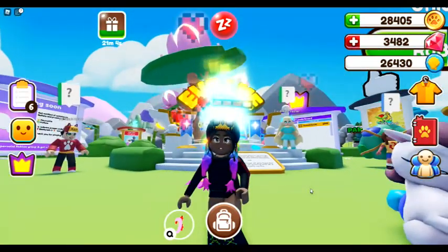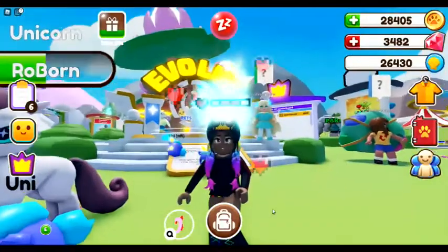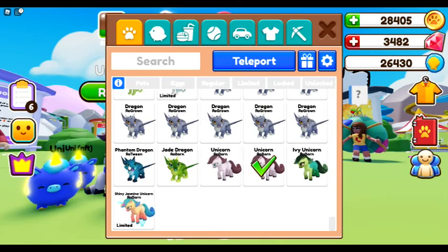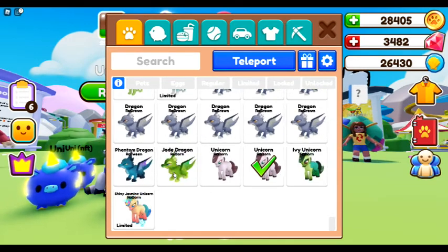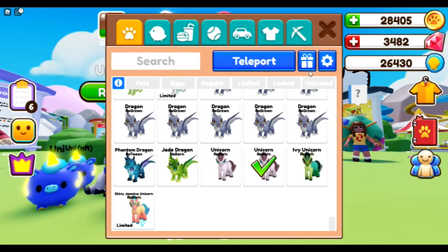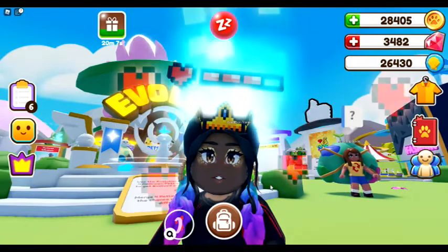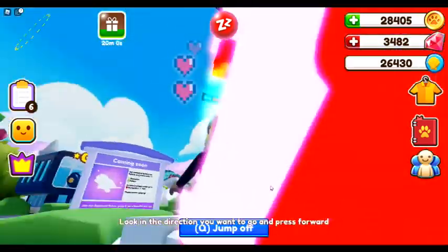I have been getting pets out of the mythic egg — hatching and getting pets and all of those good things — but I have not evolved anything. The evolved eggs already came evolved so they are very expensive. The regular mythic eggs cost six thousand coins, which is still cheaper than buying the evolved ones at 1500.